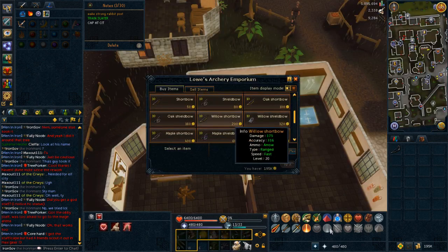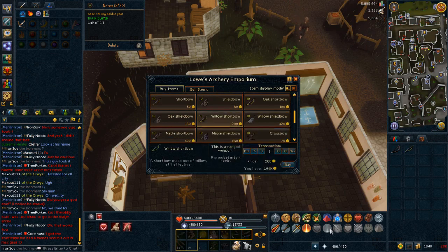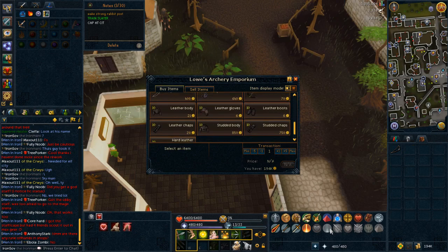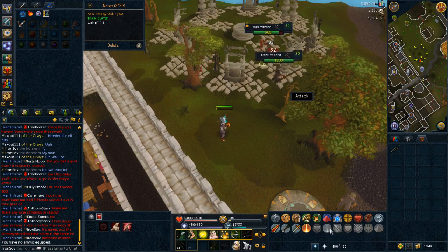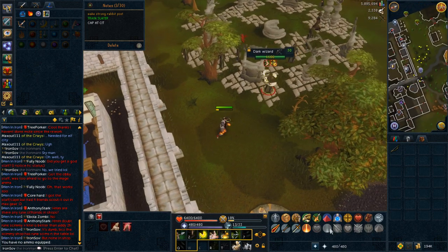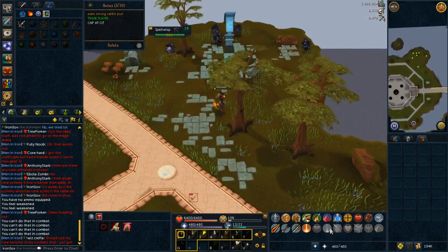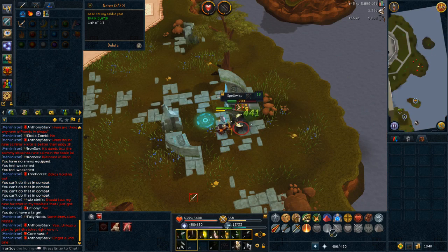At level 20, you can buy a willow bow from the Varrock shop or fletch it yourself, but you'll want to buy steel arrows from the Varrock archery shop for increased damage, which translates into more experience per hour. Be sure to pick up some studded leather armor at the same time. At this level, you'll want to be killing dark wizards, which can be found just east of the Varrock lodestone, or you can kill spell wisps northwest of the Draenor wizard's tower. I'd recommend killing the dark wizards instead, as you'll find yourself killing out the spell wisps before they have a chance to respawn.